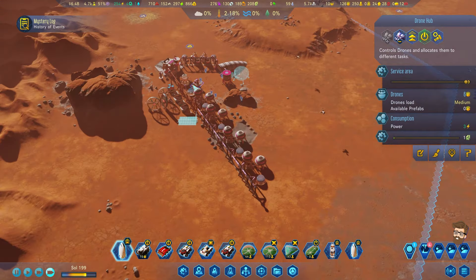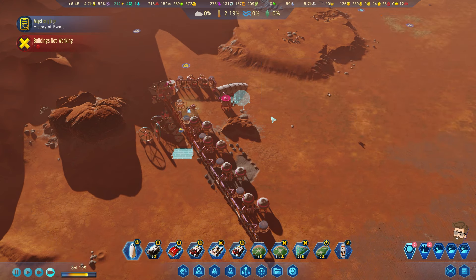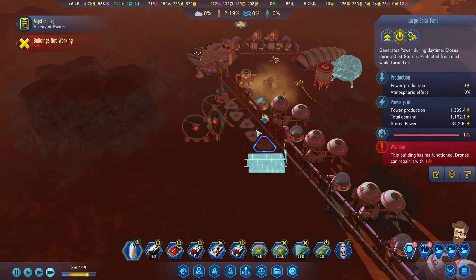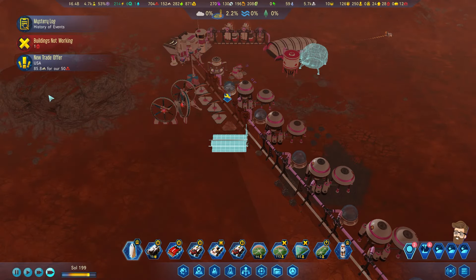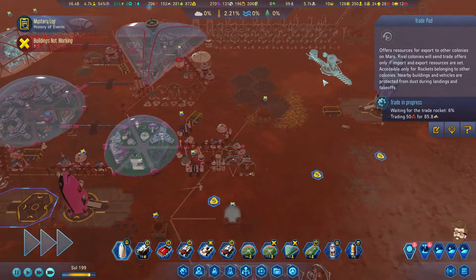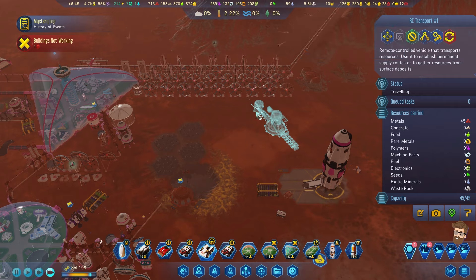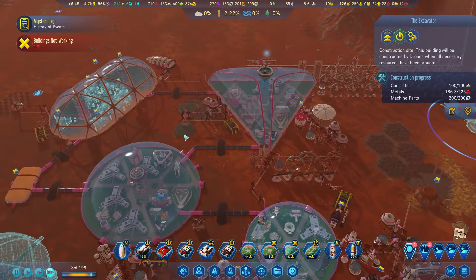I do also have a drone hub here dedicated just to operating this site. I'm going to bring its radius in just a little bit. That will shut down. Solar panel shut down due to maintenance issues — that's fine. I eventually will probably put down some scrubbers down this way. I'm still doing trades for concrete right now until I can get this guy up and running. I do have my RC transport bringing down some metal that could be used to finish off the excavator and get that up and running.